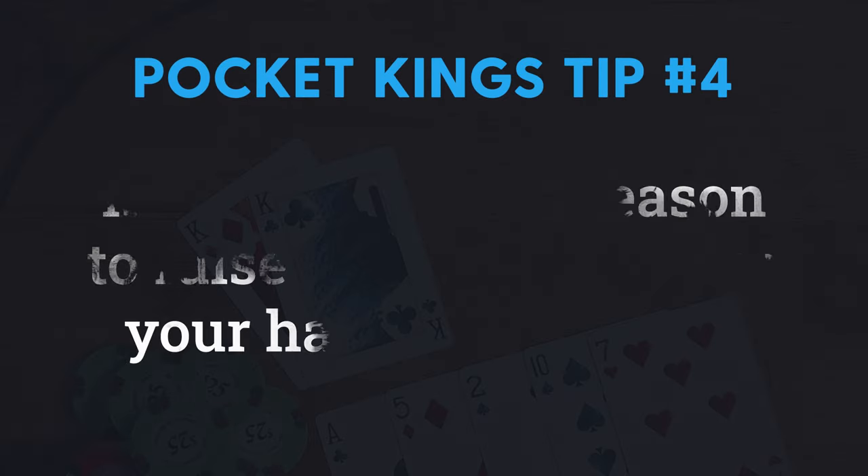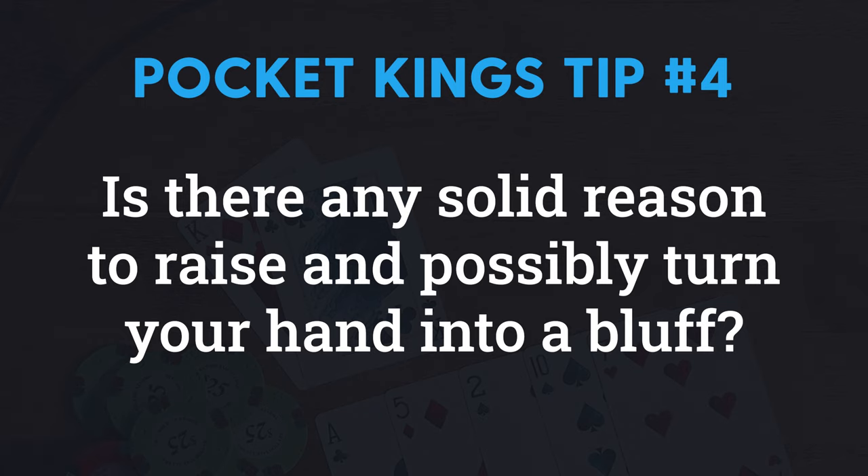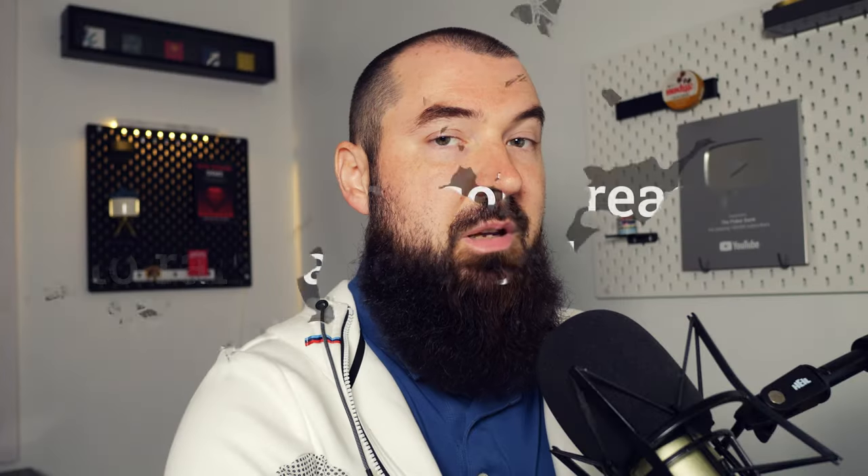Now you still want to consider raising, which brings us to tip number four: at minimum consider going for a raise. Yes, in this situation we'd pretty much be turning kings into a bluff, but we do block some stuff — we block ace-king, and the ace on board naturally degrades some pocket-ace combinations from our opponent. So you should at least consider going for a raise and turning your hand into a bluff, even though most players will never consider it and just put it into a fold or call. Let's explore the shove.